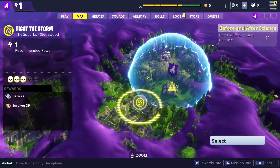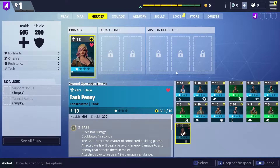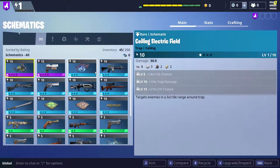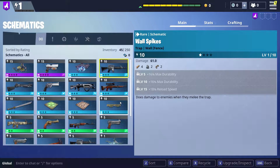So we got the map here. I think this is 'Fight the Storm' - it's like a mission kind of thing. We have our heroes right here. She is my current active hero because she's like a tank - health shield 605, 200 - and she's a Constructor, so faster building and things like that. I'm gonna be playing probably a lot of this solo, so I kind of wanted somebody like that.